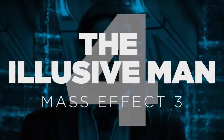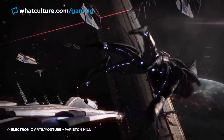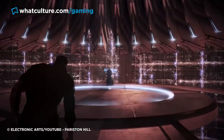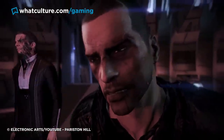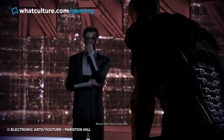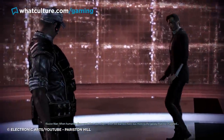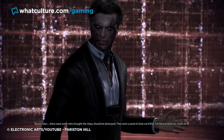Number 4: The Illusive Man – Mass Effect 3. Fans have a lot to say about Mass Effect 3's highly controversial ending, and one of the many sticking points was the lack of an outright boss battle against the Illusive Man, who was merely confronted in a dialogue-driven cutscene. But BioWare originally planned to have players take him down in a more typical boss fight, as players have discovered by digging into Mass Effect 3's databanks.